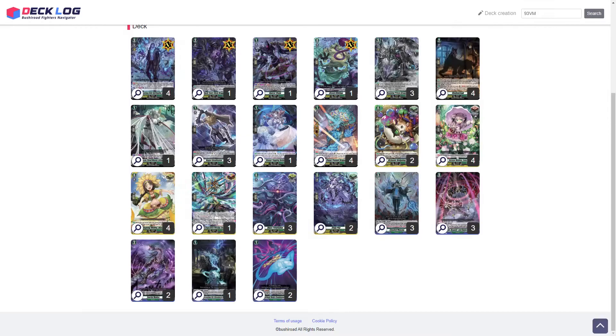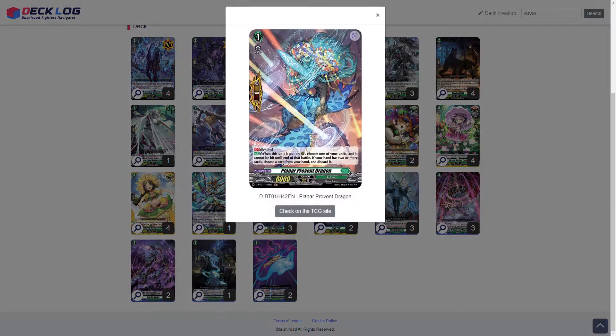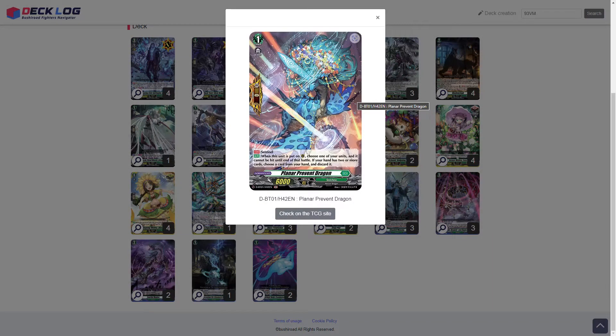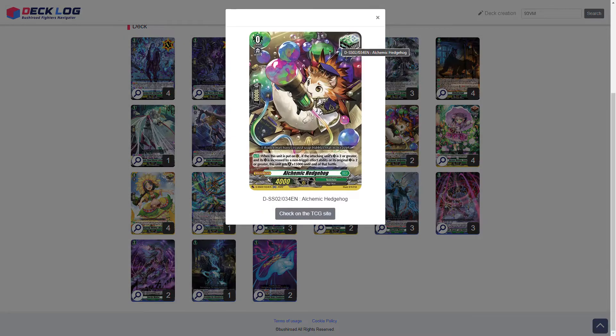We also run one Sea Tugging Bell. The reason for her still stands — being able to put orders from the bind zone to the drop is really handy and she can become very big out of nowhere sometimes. Lastly for the Grade 1s, we run four perfect guards, which is self-explanatory.